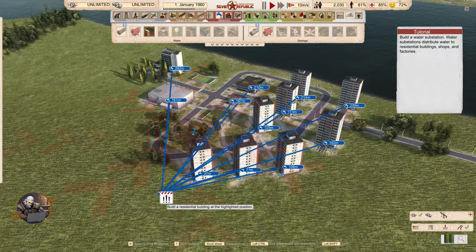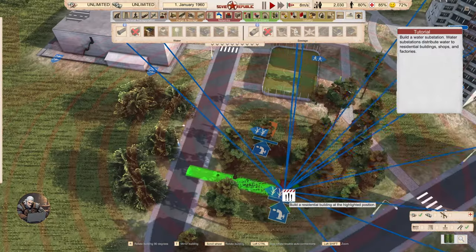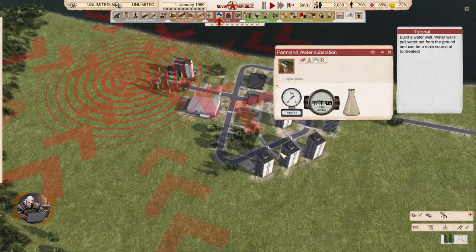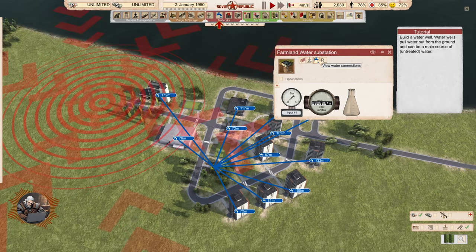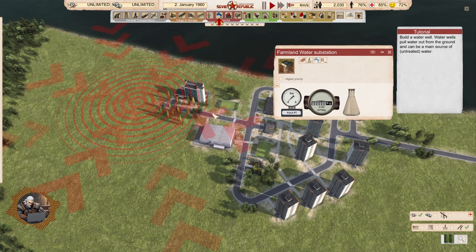Ah, far from here. Okay, so here. This now connects to pretty much all the buildings around here and is going to deliver water to them. So as I said, like the electrical substation.